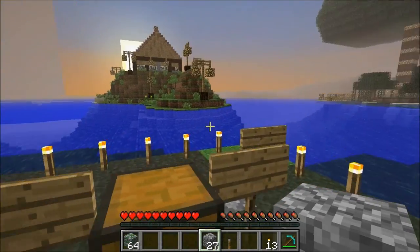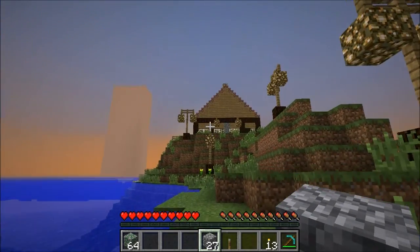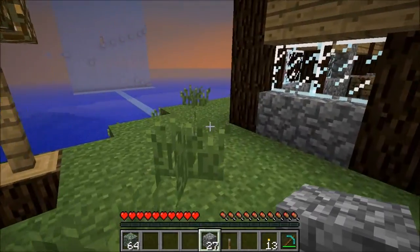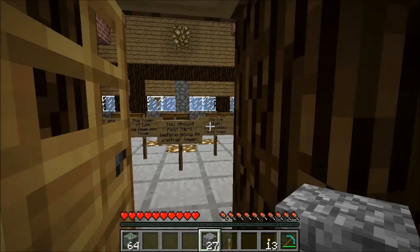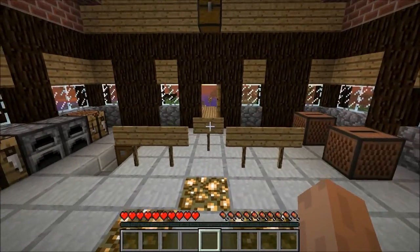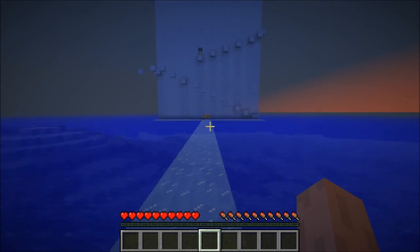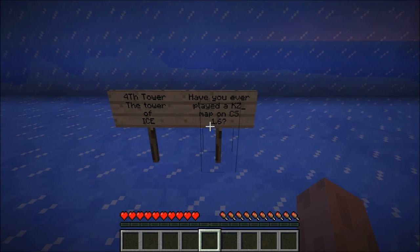I'm probably gonna have a lot more trouble with that one. What was the third tower? I have one in the Nether too. So yeah, that's definitely gonna take some time. It's tall and it's ice — that's gonna be a good combination. At least I don't see any slow blocks or cactus jumps. That would have been worse. Forest tower. The tower of ice.